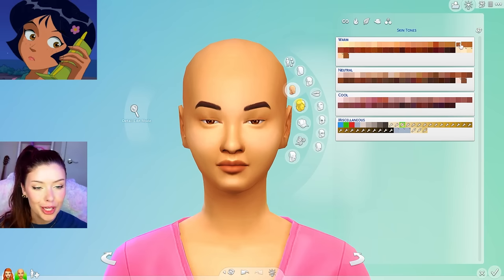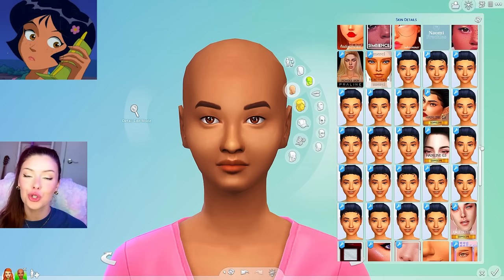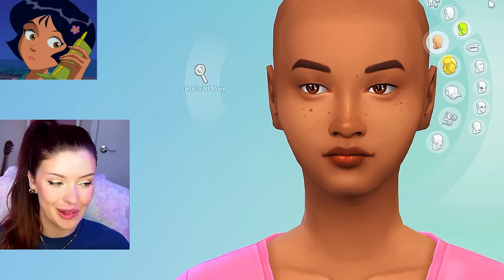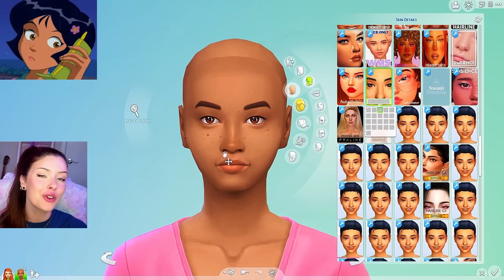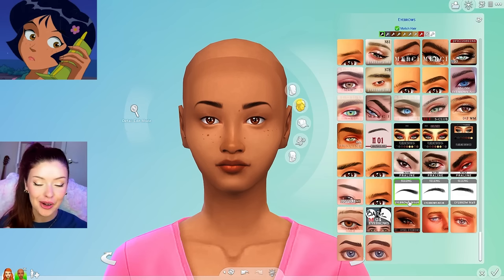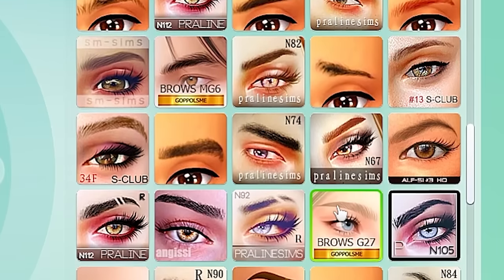Her skin tone is a little bit darker than this, so we're going to change that. For skin details, I'm going to layer them — I'll do the original Brighton one I like to use, but I also want to give her some freckles. In the show, the characters are created in this almost anime style, and underneath her eyes she has these tiny little lines. I couldn't find any of those for Sims 4 CC, so instead I'm going to give her freckles. Let's change the brows — all of their eyebrows are kind of thin.